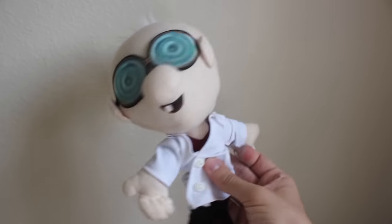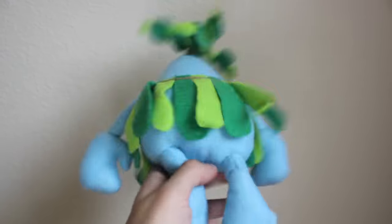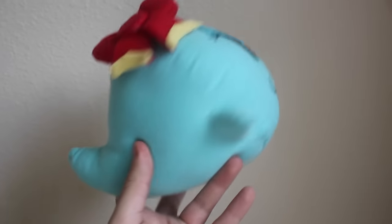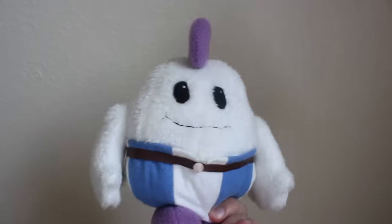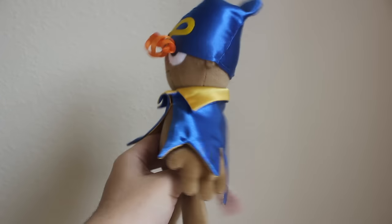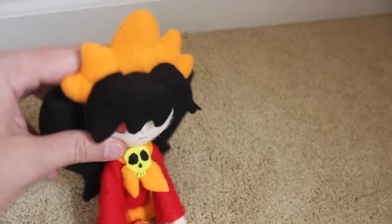Here's a custom of Professor E. Gadd from Luigi's Mansion. A custom blue Pianta plush — arms are movable and bendable. A custom Lady Bow plush. A custom Mallow plush — arms are movable but not bendable. A custom Geno plush. And the custom Ashley plush — arms are bendable, and so is the neck. Kind of.